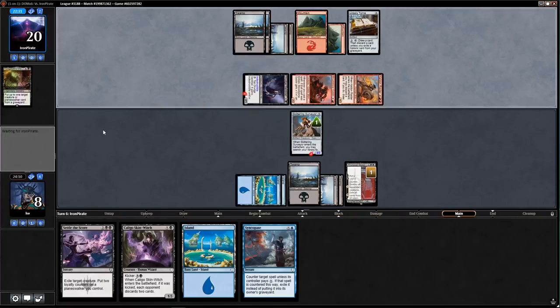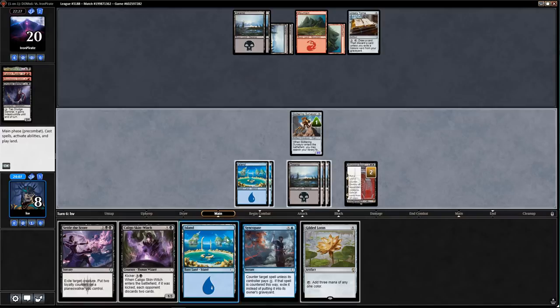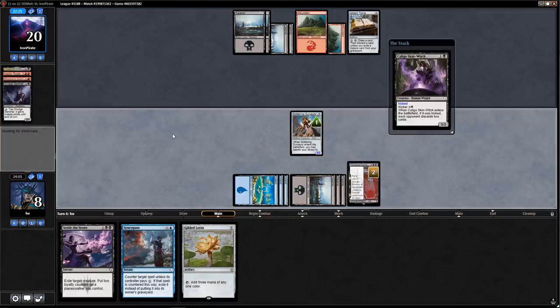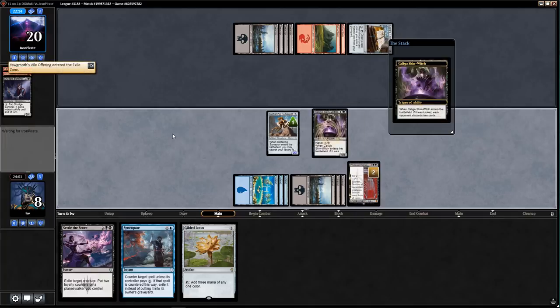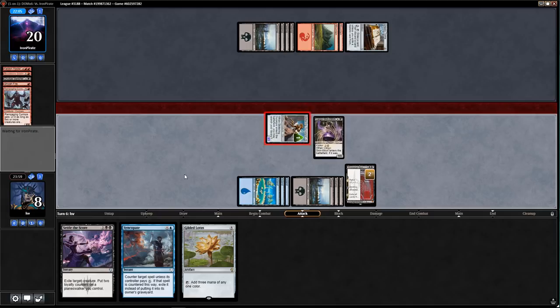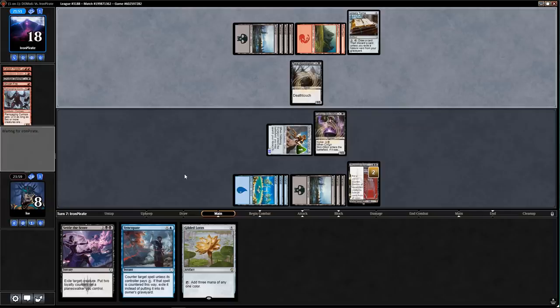Kind of coming back from this mull to five. They didn't indestructible their Dread Sentinel — I feel like I kind of got them there. Skin-Witch them now — I know they draw a card off Urza's Tome but this still works out nicely. It's also cool to exile their graveyard next turn with Phyrexian Scriptures, and because I have Settle the Score whatever their last card is I keep — rampaging Cyclops, I need to go Gilded Lotus into Settle the Score.